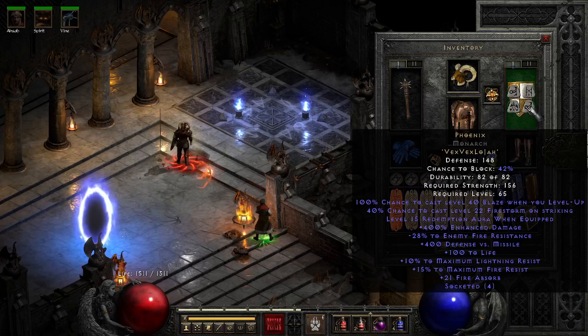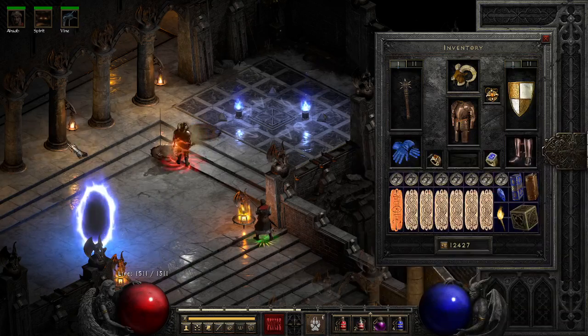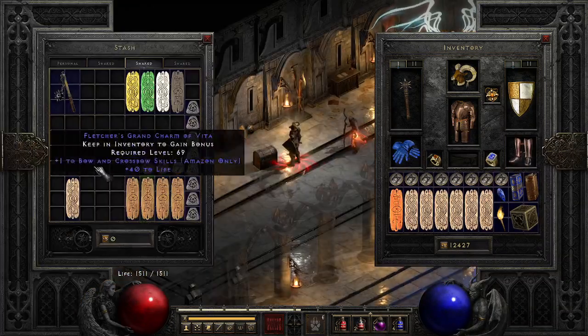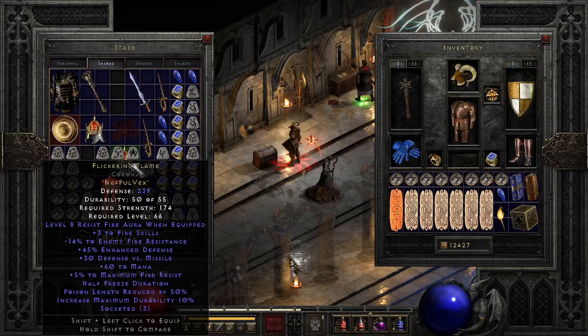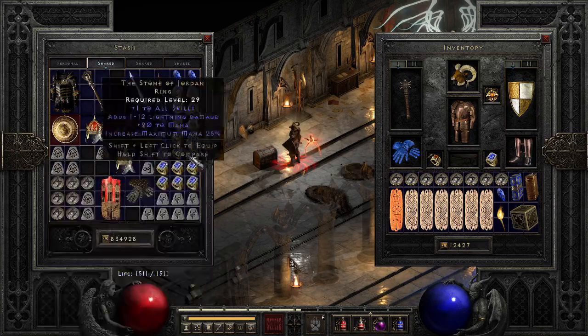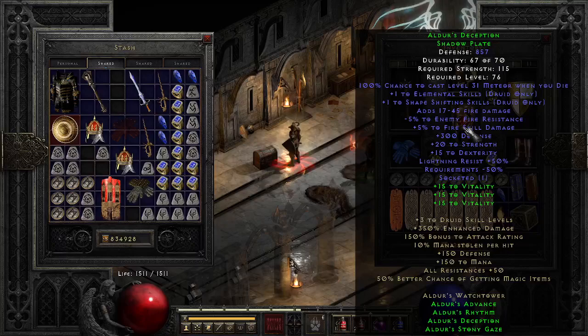The Phoenix gives us the Redemption aura, some fire absorb, and is just a nice shield overall. I kind of want to try pushing this build without the Aldur's set — if you use a Flickering Flame helm you get a nice fire resist bonus plus negative fire resist, so I think it would be really good to make a non-Aldur's version of this build.